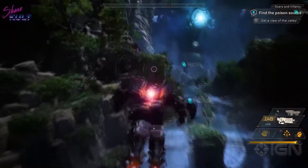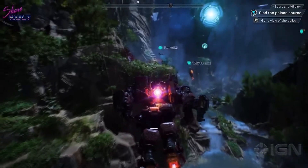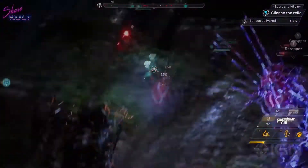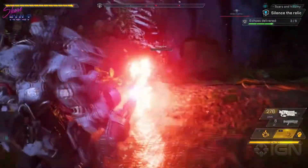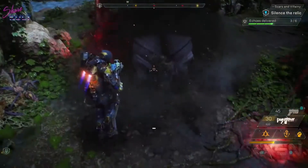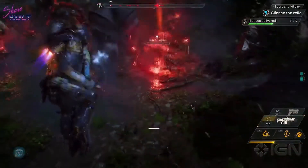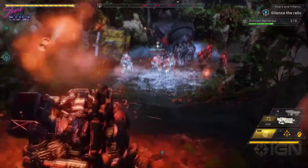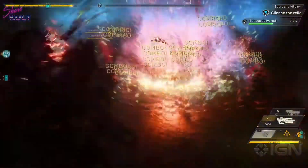Loads of scars nearby. Be careful. The Ranger is going to throw in a Frost Grenade here and freeze everyone in place. The Colossus will then use her multi-mortar and railgun to blow these guys to pieces.